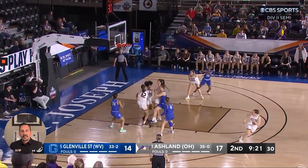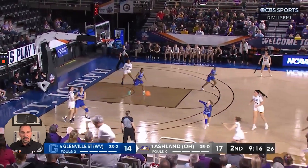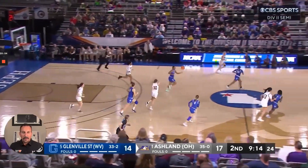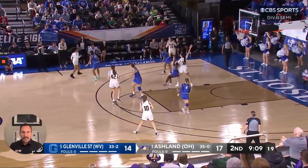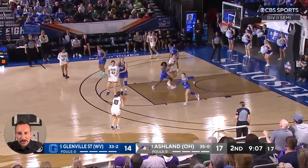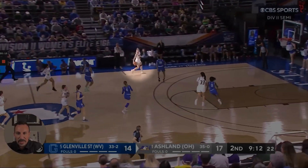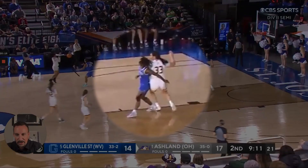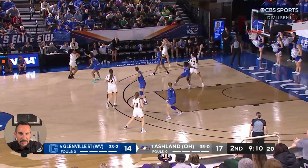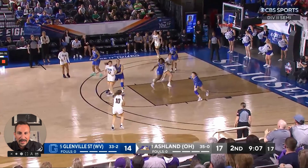Different opponent here — going against Glenville State in the Final Four game. Glenville forced a little bit more tempo, at least early on. You can see their offense. This is where you see the help from the weak side. Really good job on the early post. Glenville does a good job fronting the post — it's a tough pass. But as they kick it, you see that weak side help.